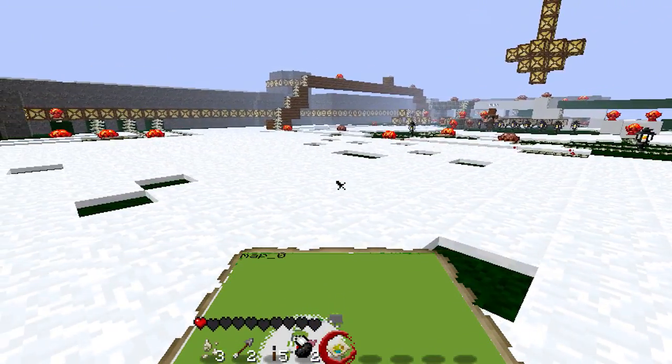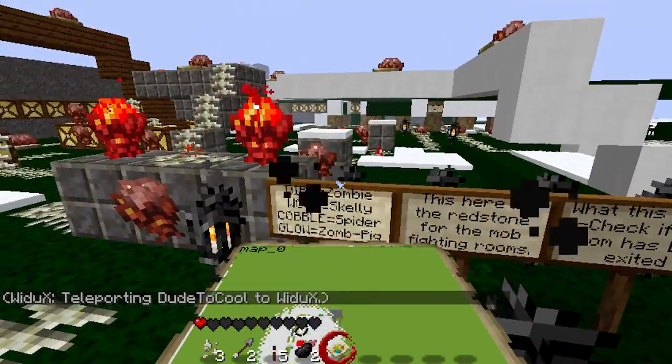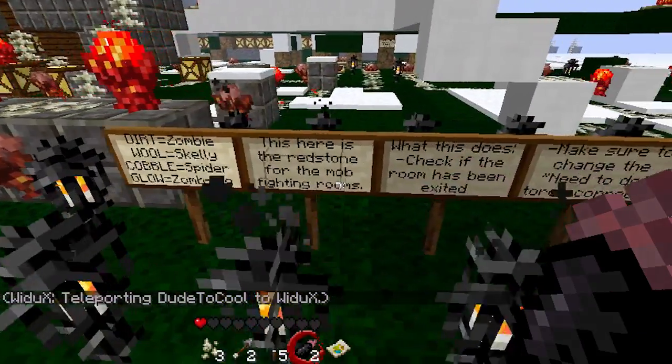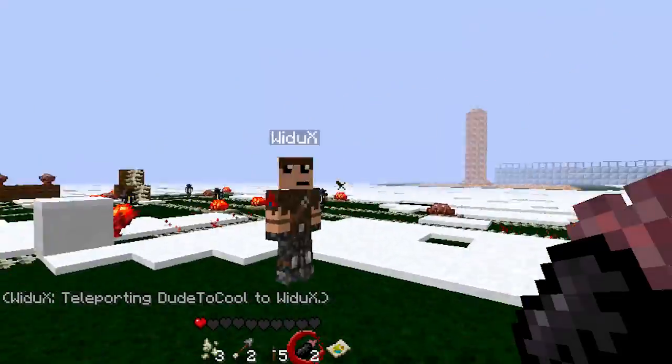Now you can just explore behind the scenes, like here. Dirt, zombie, cobble, spider, glow, zombie flag. Wow, this is really confusing.